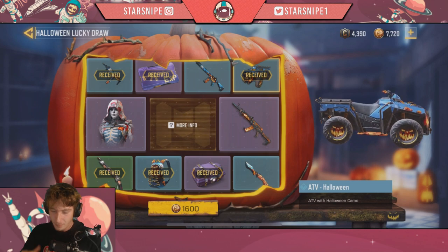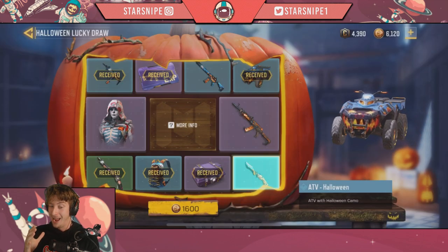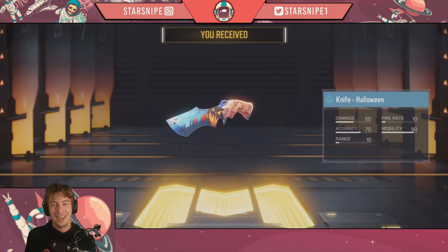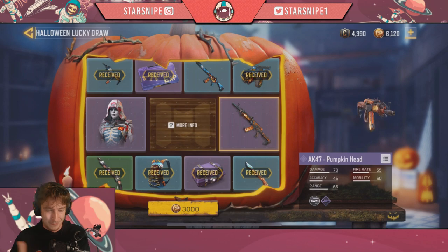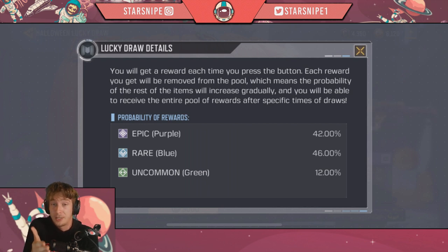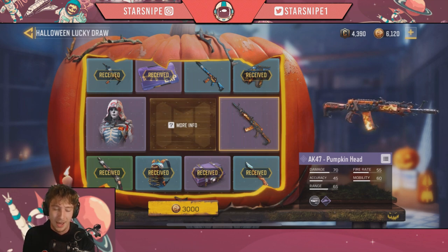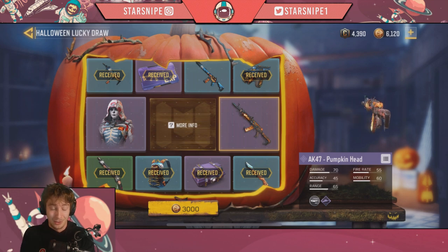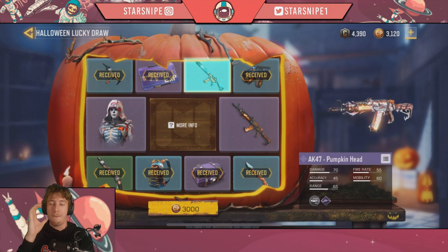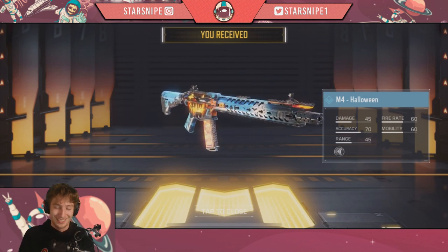Four tiles left, we're down to 1,600 COD Points. We got a Halloween knife — okay knife, not what we're looking for but it looks pretty nice. We might equip that. We now have three tiles left. If we click the middle we can see there's a 42% chance of getting a purple, a 46% chance of a blue, and apparently a 12% chance of the uncommon — which seems really weird, but there was only one uncommon so who knows. We're at 3,000 COD Points and we're gonna need to re-up after this. Let's use this one — can I at least get one epic before I re-up? That's a no. A nice Halloween skin but not what we're looking for, and it's now gonna be 6,500 COD Points.